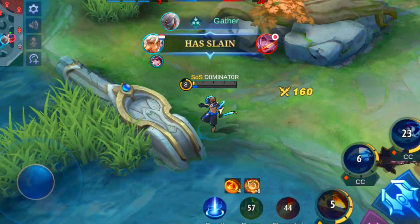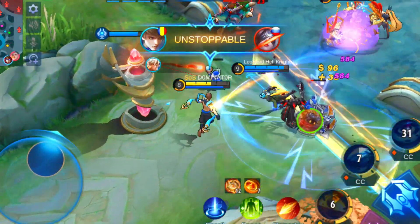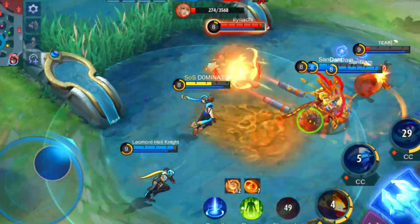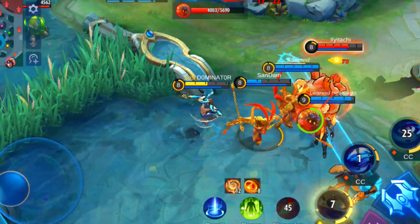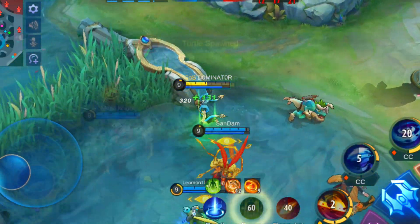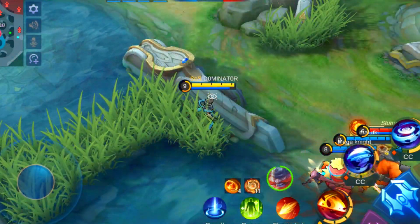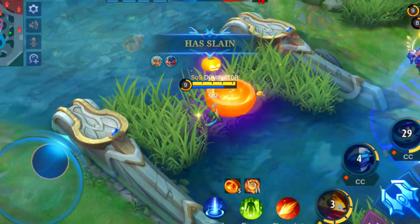His skills are quite easy but powerful. Skill 1 deals damage twice in a line from a big distance. His second skill summons a whirlwind to deal magic damage and slows the target by 40% for 2 seconds. His ultimate is a skill to look out for — casting it summons a windstorm, and after 1.5 seconds the windstorm explodes to deal a huge amount of damage to the target.